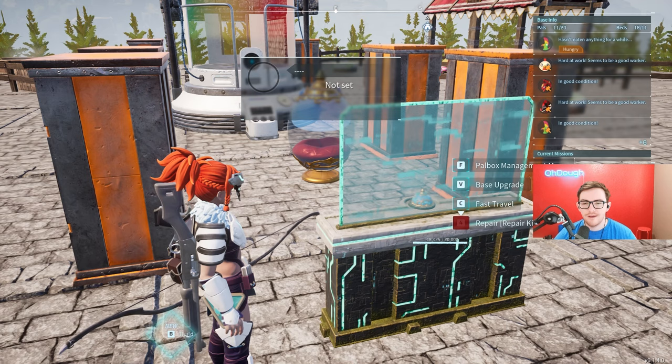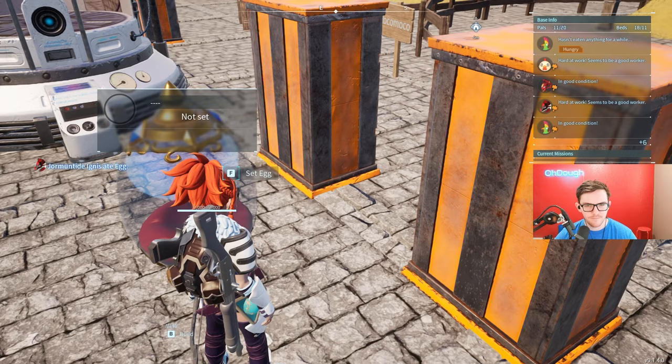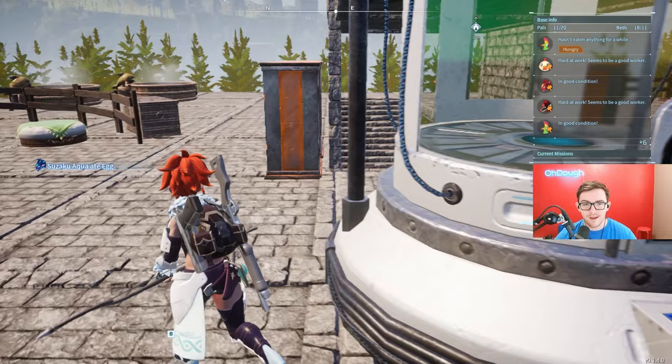I placed my egg incubator a little off-center, admittedly, but right in front of my POW box. On the corners of it are chests and storage boxes, which is nice — it's really close and convenient spacing. I like it a lot. Past that, I have my POW condenser for cracking out my POWs and making them nuts. And I got more storage here too.